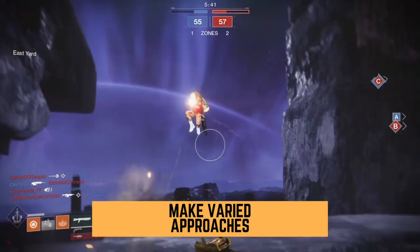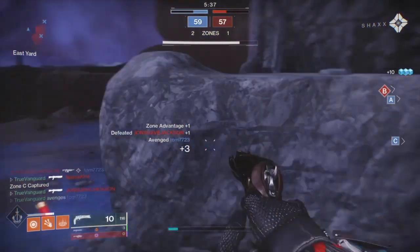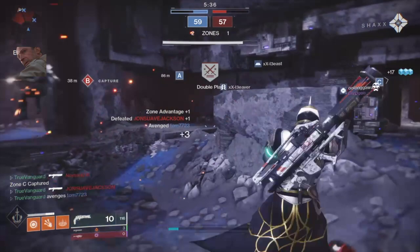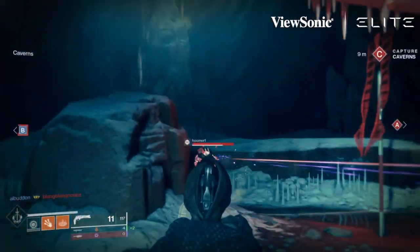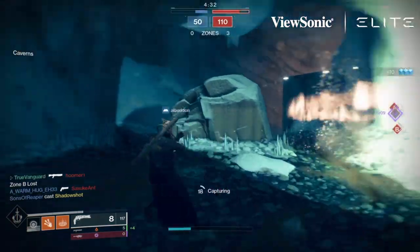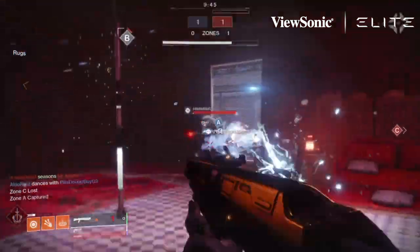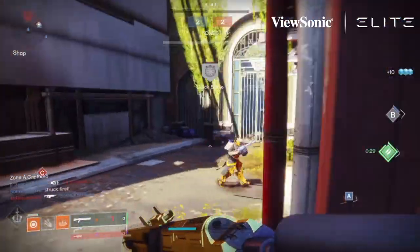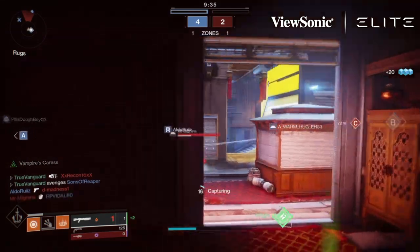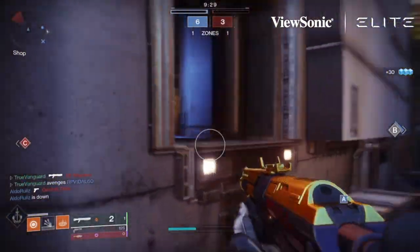The first strategy is to make varied approaches. Back in Destiny 1, I was having a friendly 1v1 with Dr Lupo on Burning Shrine on stream, and I thought I was being clever by sliding into sight lines. I was spacing out and focusing on my shots, not my movement. I got a couple of kills on him initially, then lost the next three gunfights. After my third death, Lupo said to me, 'You know you're sliding into every gunfight right? That's how I killed you three times in a row.' And I was like, holy crap, he's right — I did it five engagements in a row.